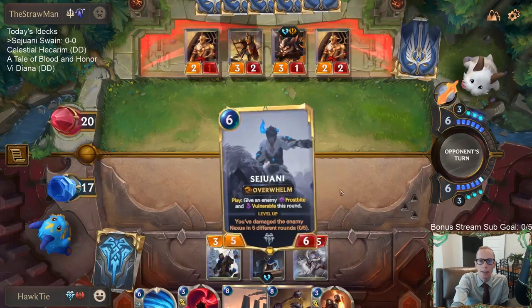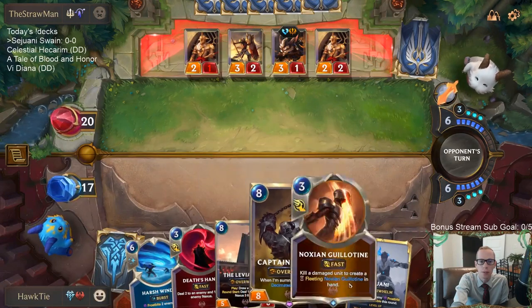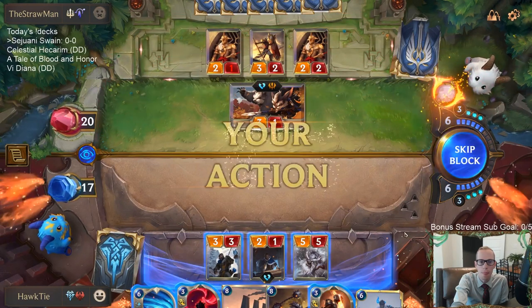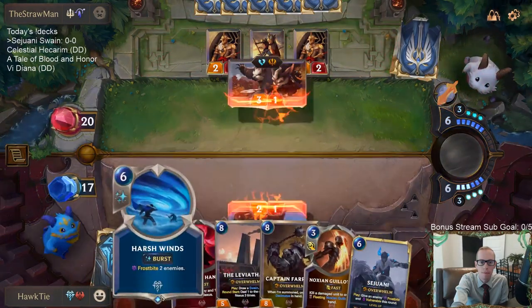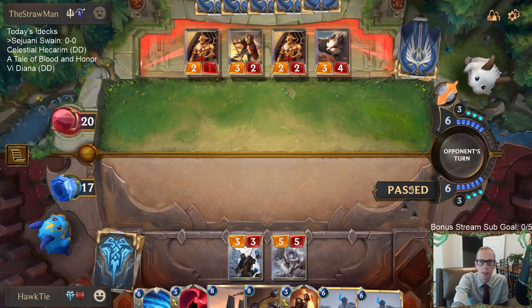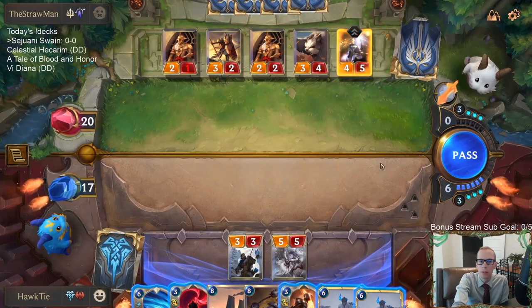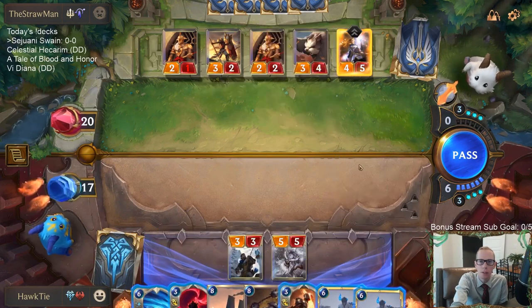It looks like we're both at a standstill right now, which isn't the worst place to be as we work toward our top-end cards. We drew another Sejuani. I want to play Sejuani next turn with the frostbite and vulnerable. If they pass and we go to the next turn, I'm happy with that. But no, they don't want to pass.